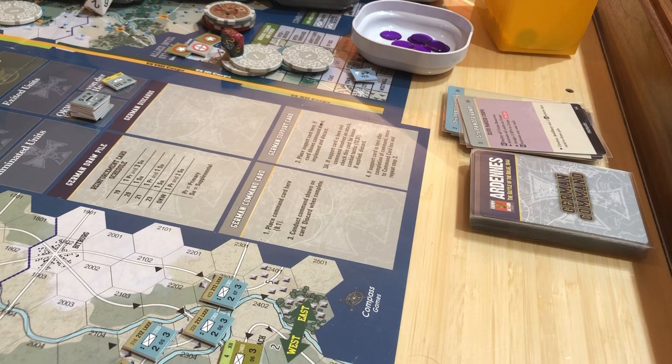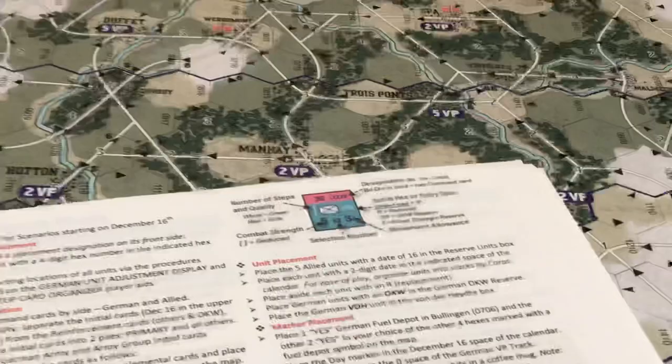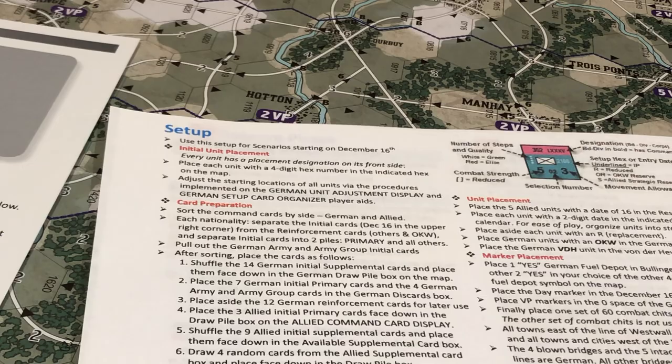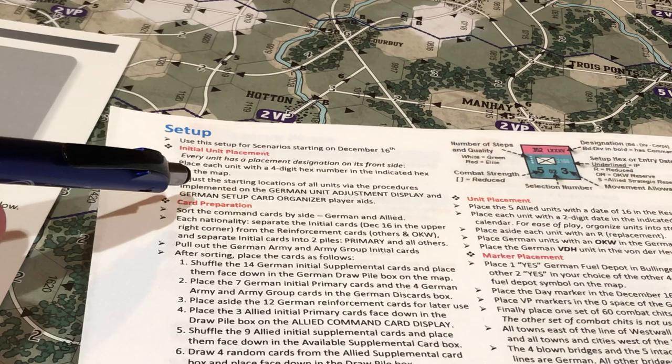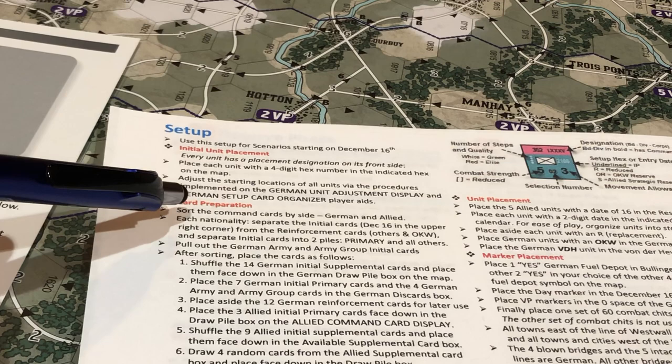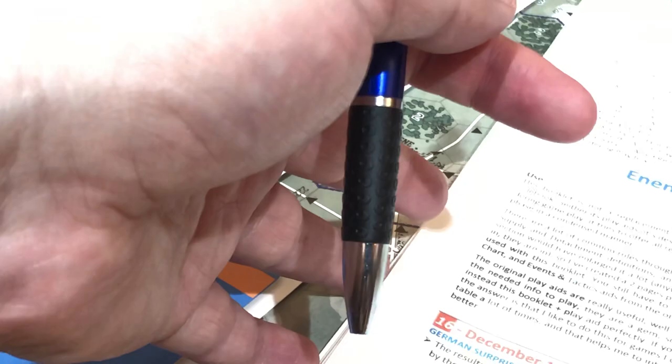Let's do the setup and I'm going to follow the solo booklet. The rules booklet is actually quite good — it's just disjointed compared to this. We are going to do the full campaign; we're not going to do any of the smaller scenarios. The first thing it says is to do initial placement, which I've already done, and then adjust the starting locations of all units via the German unit adjustment display and player aids. This doesn't even get into the details of how to do that, so let's put this away for now and zoom out a little bit.